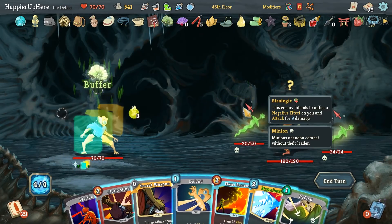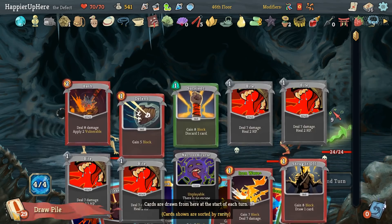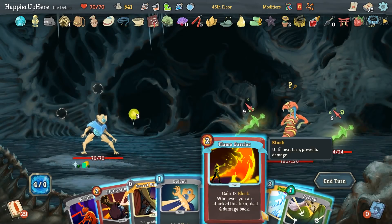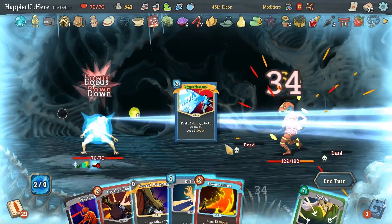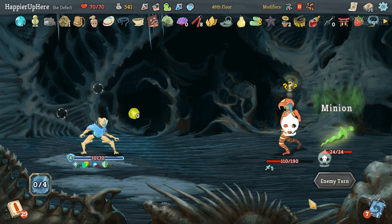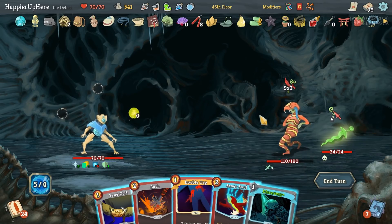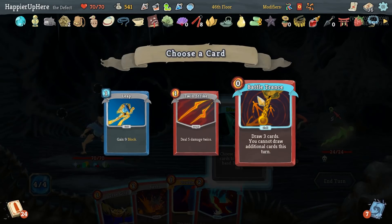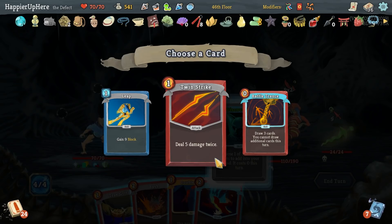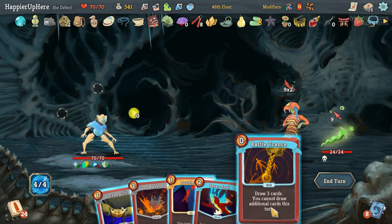We didn't encounter the Giant Head, which is fine. Not really any attack we want to bring in. Let's just double play Hyper Beam, and also bring in Clothesline. 27 incoming — Discovery gives us Battle Trance. Leave will be nine plus another seven, that's not going to be enough to defend unless we play three attacks which we can't. Let's do Battle Trance and see what we draw.